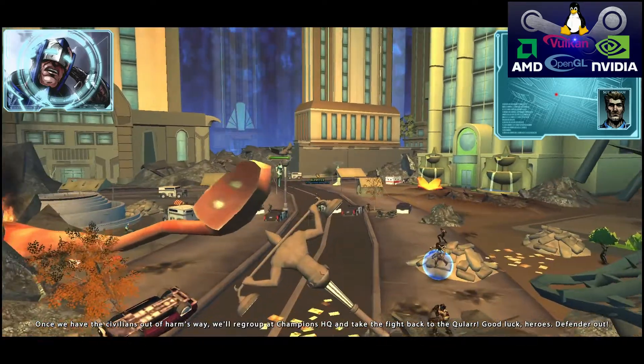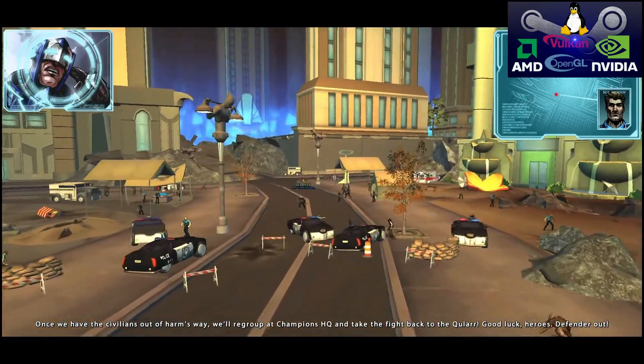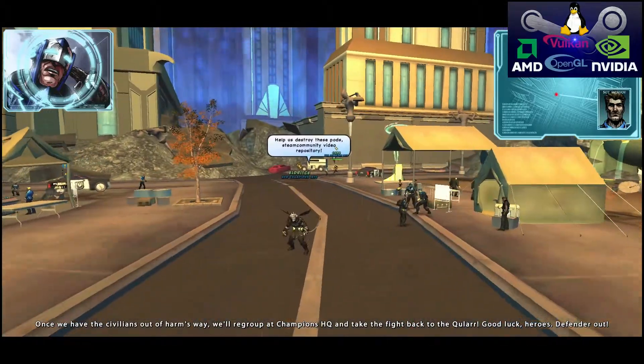Once we have the civilians out of harm's way, we'll regroup at Champions HQ and take the fight back to the Kewlaar. Good luck, heroes. Defender out.